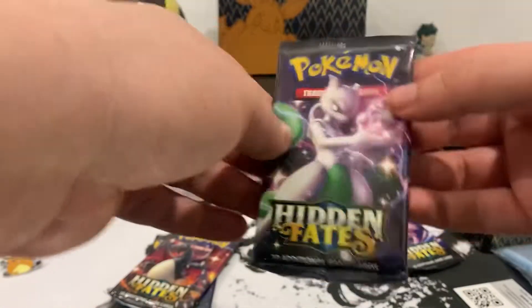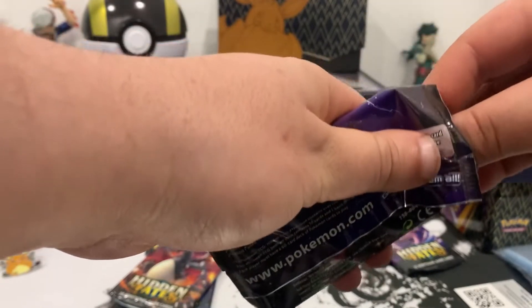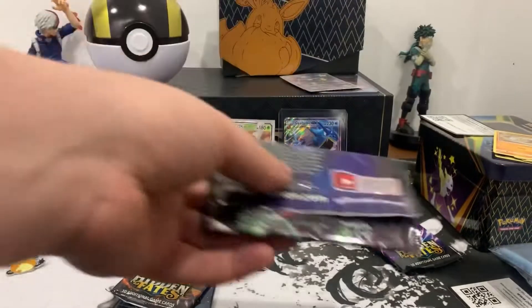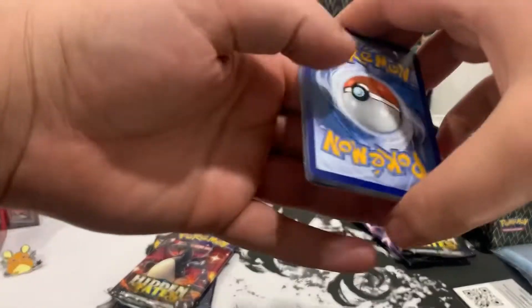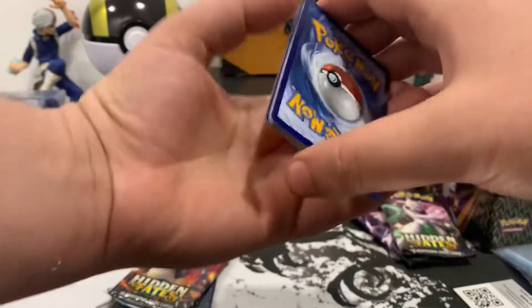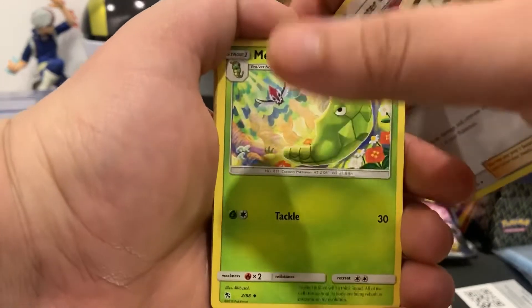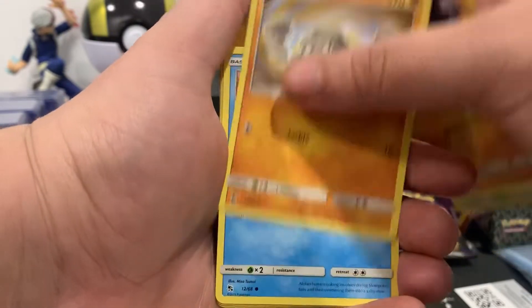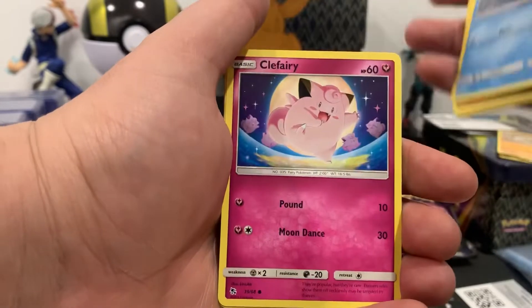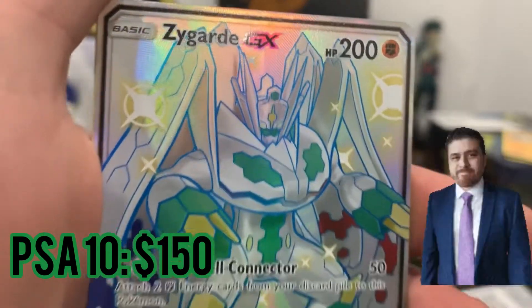Next up we got the shiny Mewtwo pack. I want to save at least one of every artwork, and apparently we got every artwork in this box. Here is the code card — one, two, three, four to the front. Energy is Lightning. Pokémon Center Lady, Metapod, Misty's Cerulean City Gym, Cubone, Geodude, Slowpoke, Clefairy, Jigglypuff. And let's go — Zygarde GX shiny!